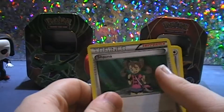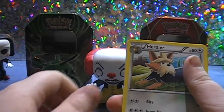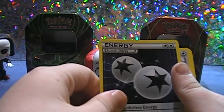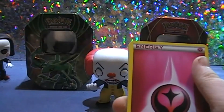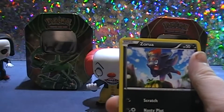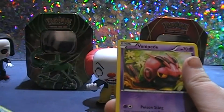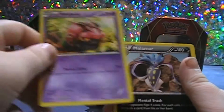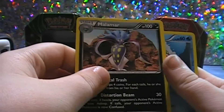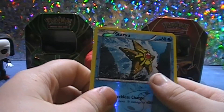We got Tramashana. We got Hedger and Energy. A Fairy Energy, Diglett. Zorya. Phenipitta. Malamar. Stary.